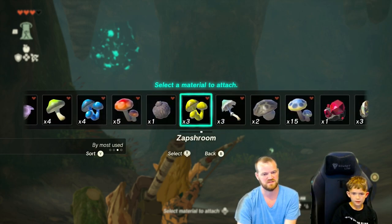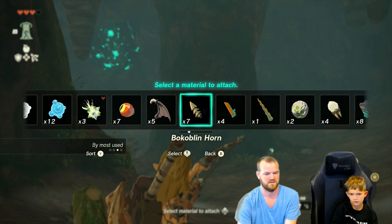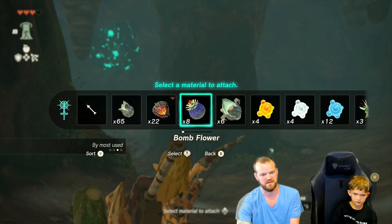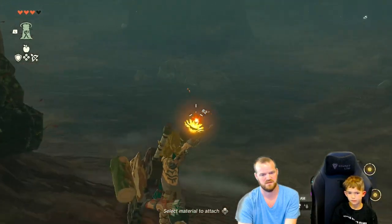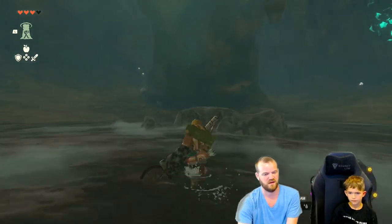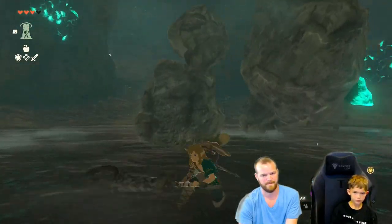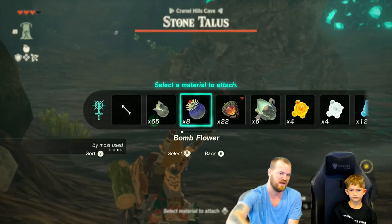I think you need something explosive. Yeah, I would use a bomb. Does it make sense — either a bomb or yeah, do the bomb. Okay, now go forward. Wait for him to appear and then get back from him. Wait for him to come back, get closer until he starts to move, and then run back to where you were. Okay, now run back. Good. Now use a bomb arrow and aim for that glowing part on his back.